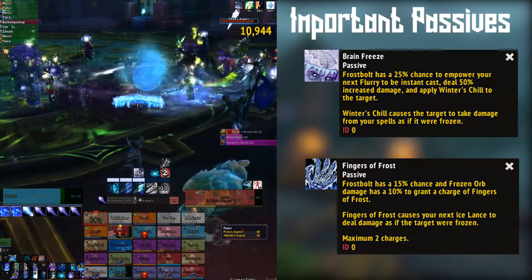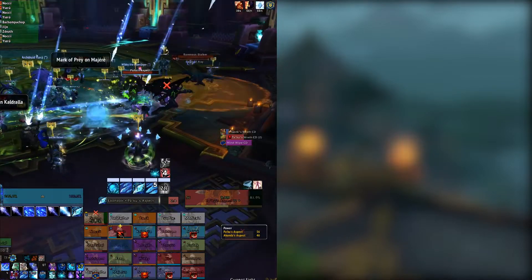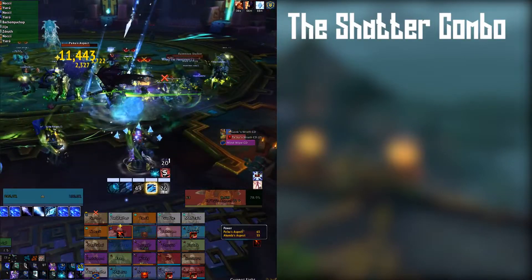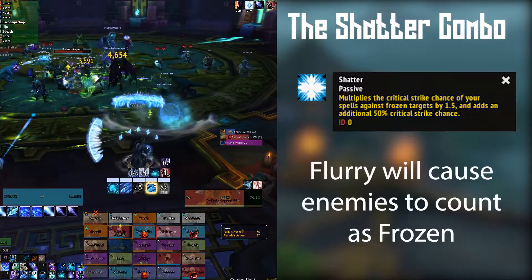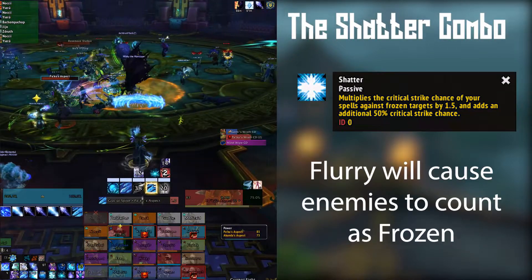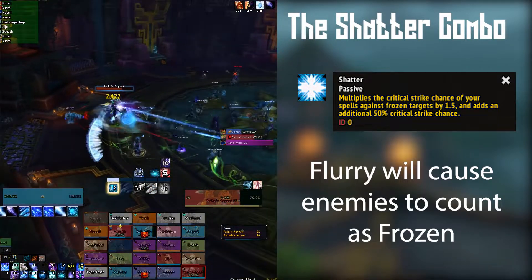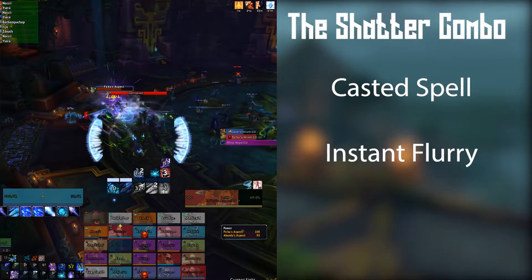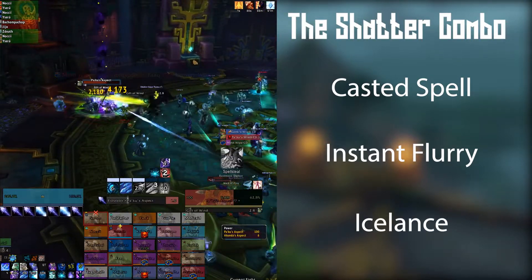The Frost Mage revolves around a very important mechanic that I'm amazed isn't explained in game, but this thing is paramount for doing good damage on this spec. The Shatter combo. The Shatter combo is a sequence of spells that allows you to take full advantage of the Shatter passive, which causes your spells against a frozen target to have increased critical strike chance. The combo goes like this: any casted spell with an instant cast Flurry at the end of it, followed by an Ice Lance, proc'd or not — preferably not.